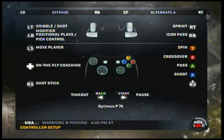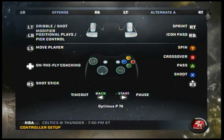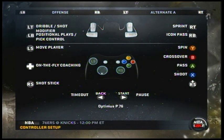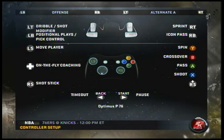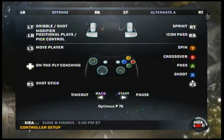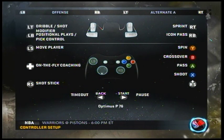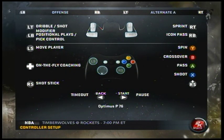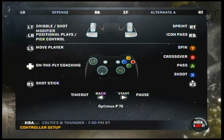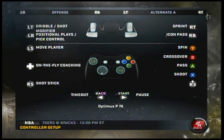That makes certain moves easier for certain players. However, Alternate A still takes out the fake pass and the high step. You can use total control passing with it, but it does remove those two things. The fake pass button is actually a really useful tool to have.